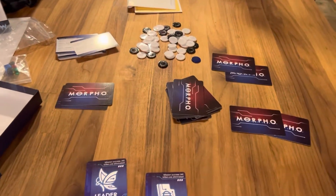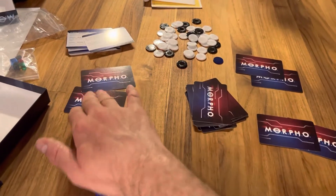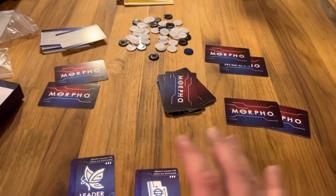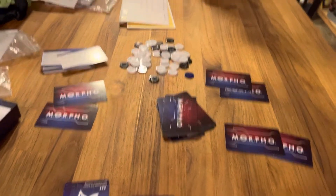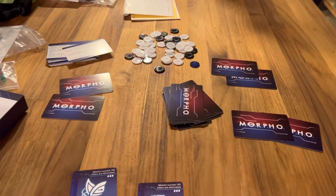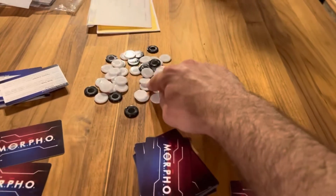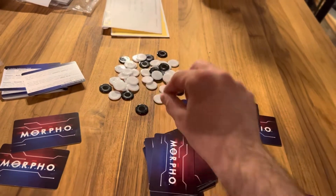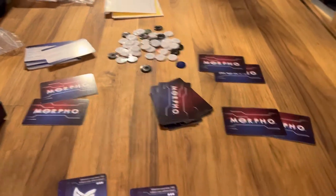This is how a game of Team Morpho is going to be set up — this is just a 4 player game at the moment. Up to 6 players, everyone is going to get 2 cards each. From 7 to 9 they are only going to get 1 card each. The goal of this game is to get 10 victory points. The first person at 10 victory points wins the game. You have victory point tokens here — white is 1, black is 5.